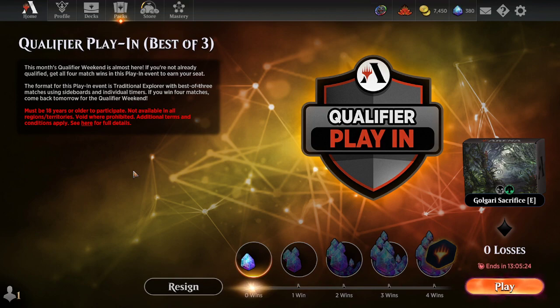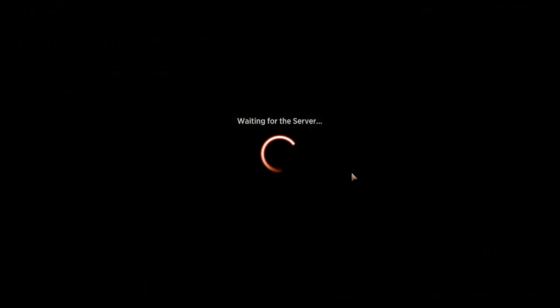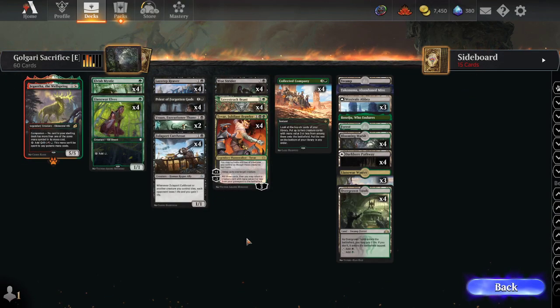Hey, what's up folks, TrevDCG here playing in the qualifier, playing the best-of-three version. It is quite late, so bear with me. We're playing some sacrifice and we failed to get in last weekend with Dredge. I only managed to have time for one run, but the new thing here is a fairly standard black-green sacrifice list.